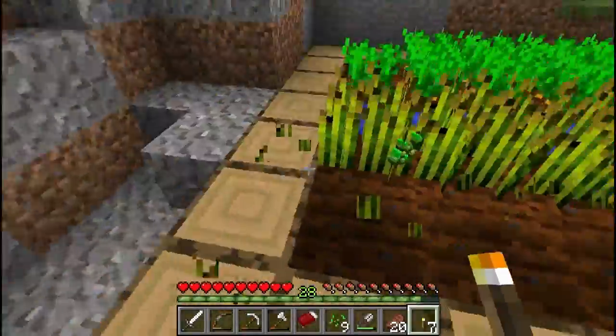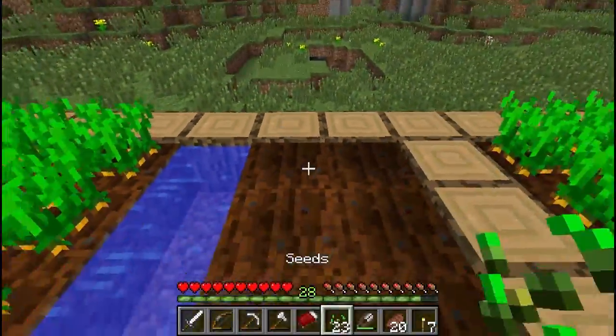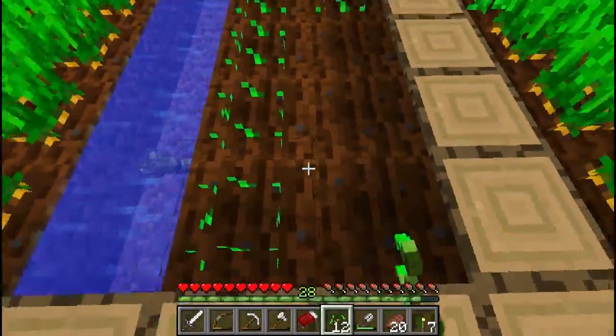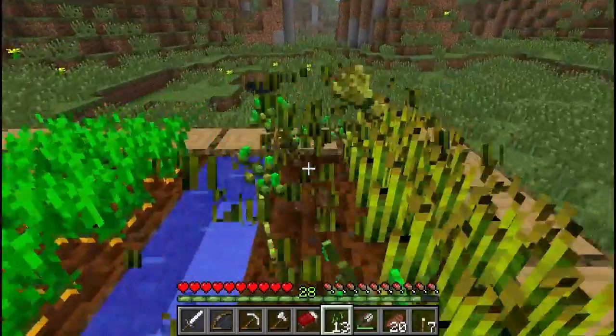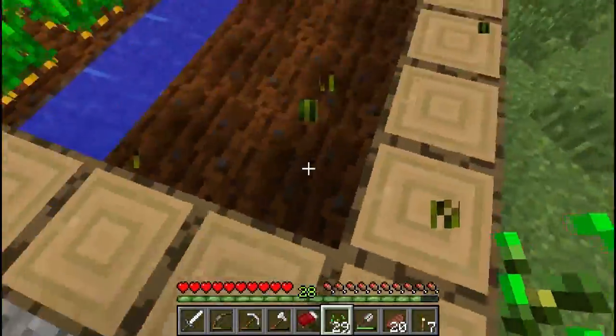If we clear all of these wheat fields out and then replant them — I wouldn't say cheating but it's making things better for your advantage, because a lot of them want wheat trades. They have wheat readily available so it makes sense to take it and then trade them their own things essentially. They don't know the difference.